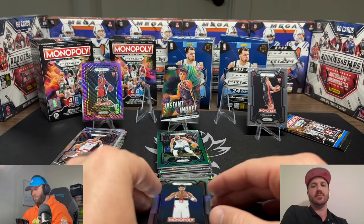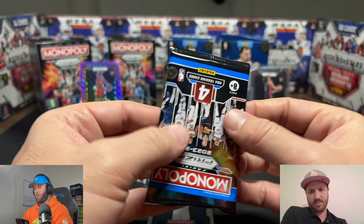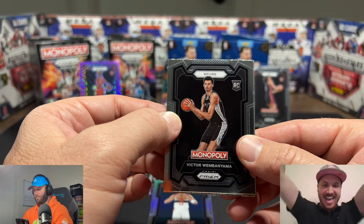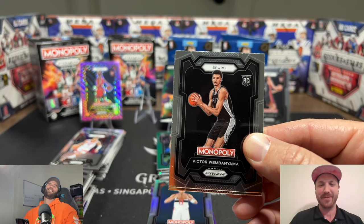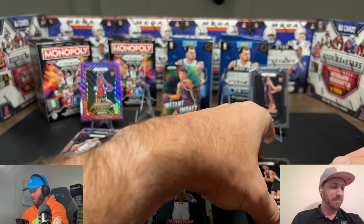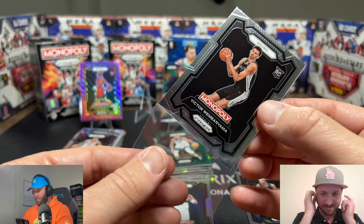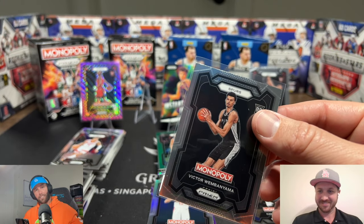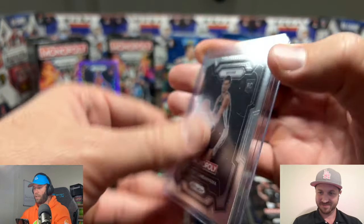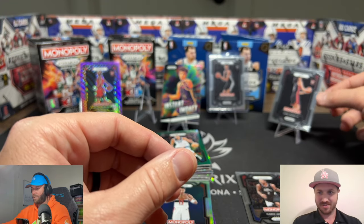First time I've ever pulled Devin Vassell. We do have a silver on the back — could be a redeeming factor. Mr. Pool. Sage, we've made it to the final pack. This might go down as one of the worst — there's no winner here, two losers. No — reverse jinxes are real, baby! A little bit of redemption. Oh, that is a much-needed sight of Victor — we were about to go four boxes without seeing him.